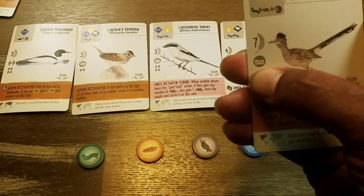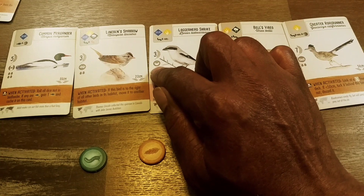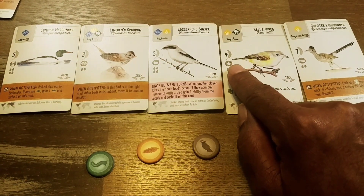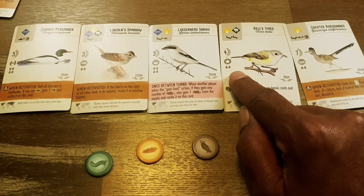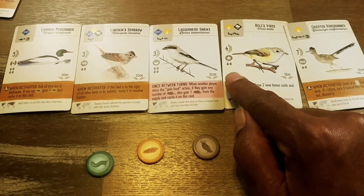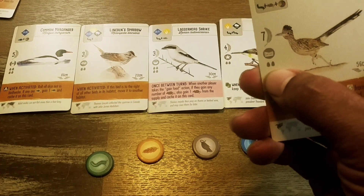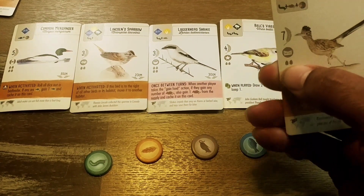Below the victory points you have the nest type. This bird has a platform nest, this one has a bowl, this one has ground, and this one has a cavity like in the side of a tree. A star symbol is a wild — it can represent any nest type. Some birds don't have a nest type at all; the flavor text says these birds lay their eggs at other birds' nests, which is kind of hardcore. Below the nest is the egg symbol — this bird can hold two eggs.